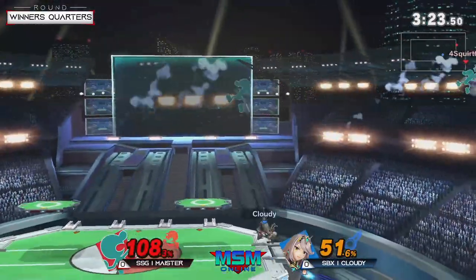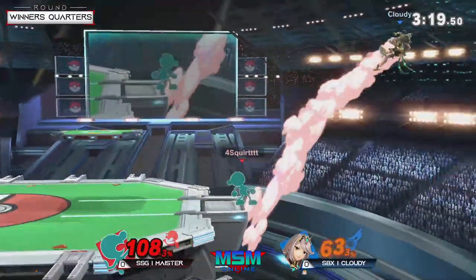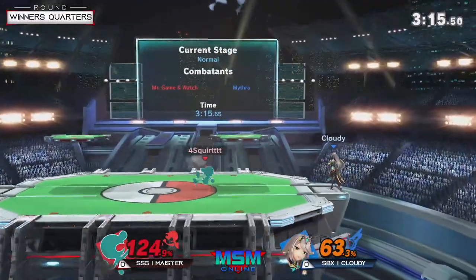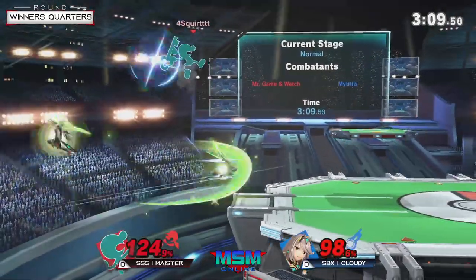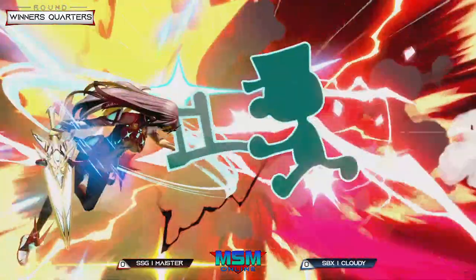Look at that footsies game — he waited for Meister to commit to that really strong approach, pretty much just dashing away twice, then gets the grab as a punish. Great use of the side special just to stall the recovery and avoid getting hit, because even though that move is quite scary when you see it, Photon Edge doesn't necessarily live.